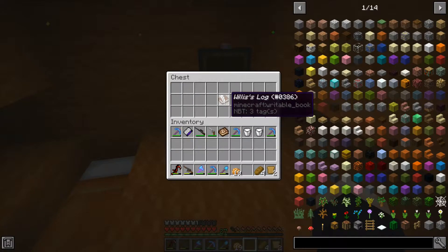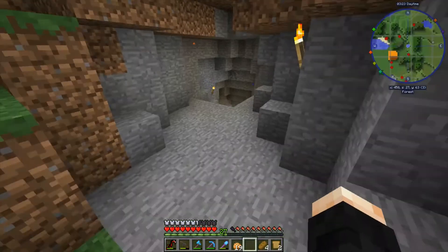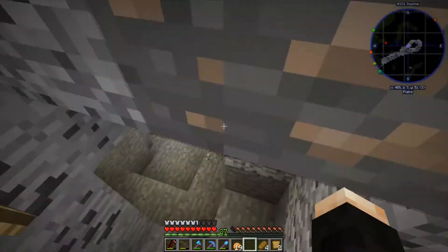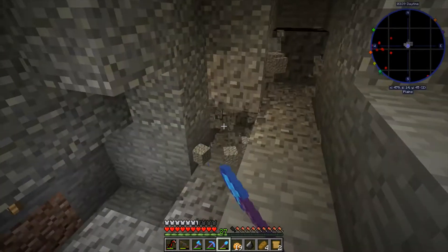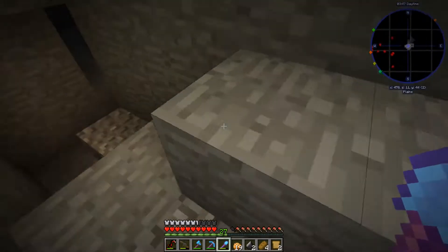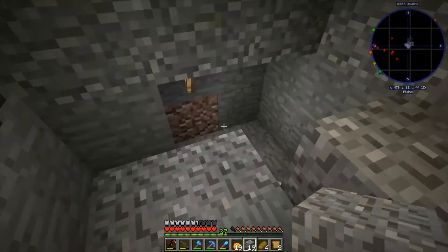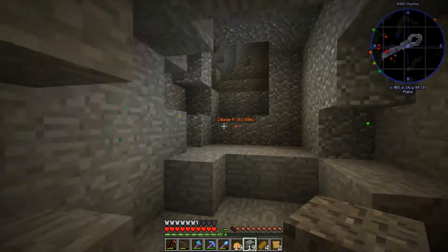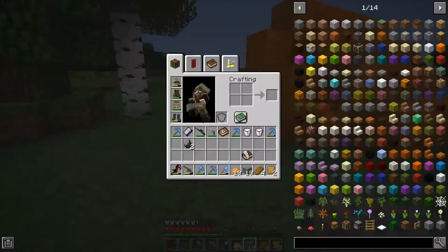Looks like nobody's home. Oh yeah, there's milk in here - and bread, sweet, bread. Let's see - Willis's log. Let's grab that, I'm sure he won't mind me taking this stuff. Willis, you down here? This is a long tunnel. Looks like there could have been a cave-in here - maybe he's behind here. This just looks like an unexplored part of the cave. He doesn't look like he's down there - he would have placed torches all the way through if he did go down there.